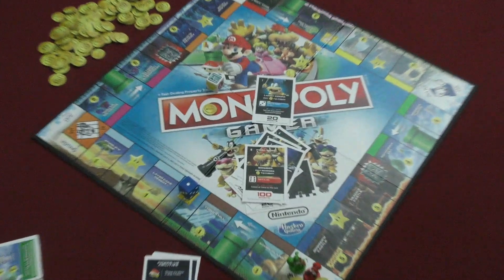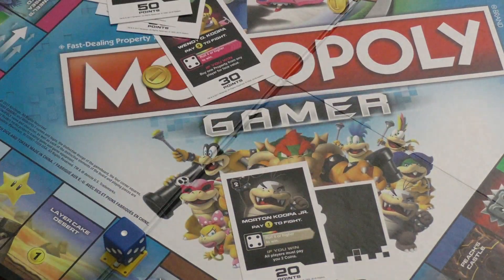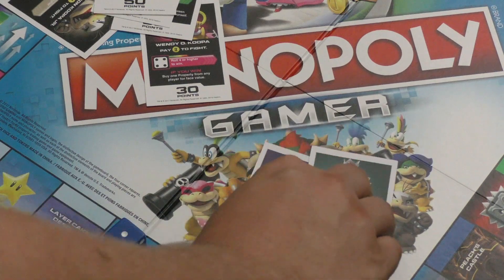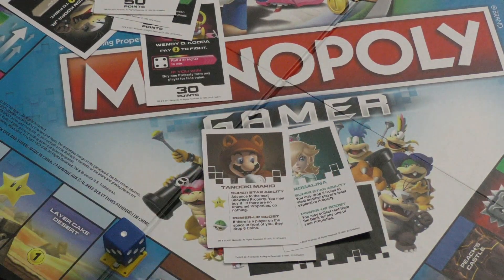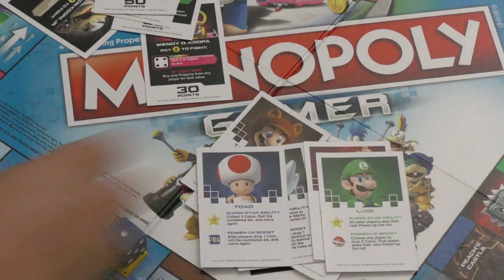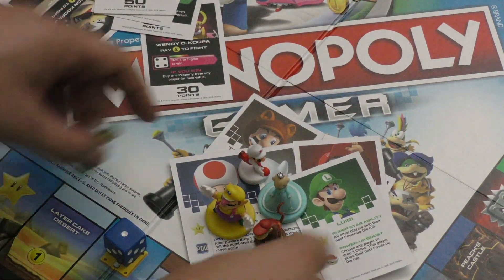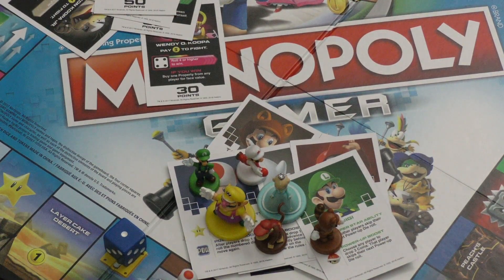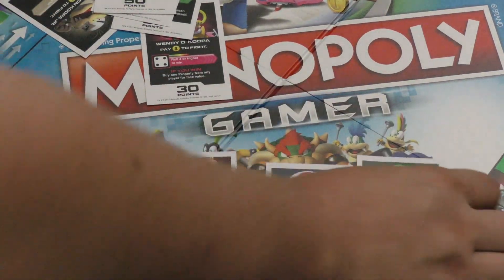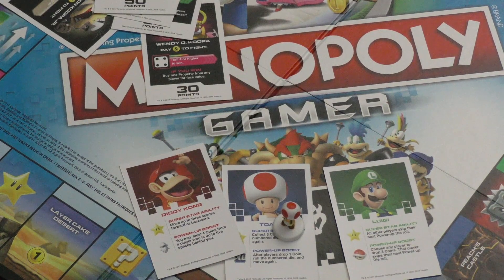You then count up your points and whoever has the most wins. There are only four characters in the base game, but you can buy packs to get Wario, Rosalina, Tanooki Mario, Fire Mario, Boo, Diddy Kong, Toad, and Luigi — who is best because he's tall. These characters all come with their own figure. The game is still only four players, but there's a party mode where each person has three characters. You start with one on the board, and at any point on your turn you can switch out your character to use their special abilities.